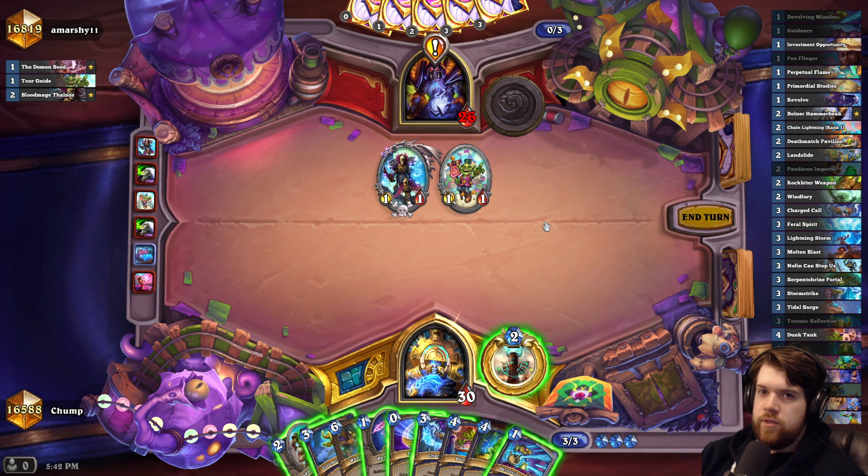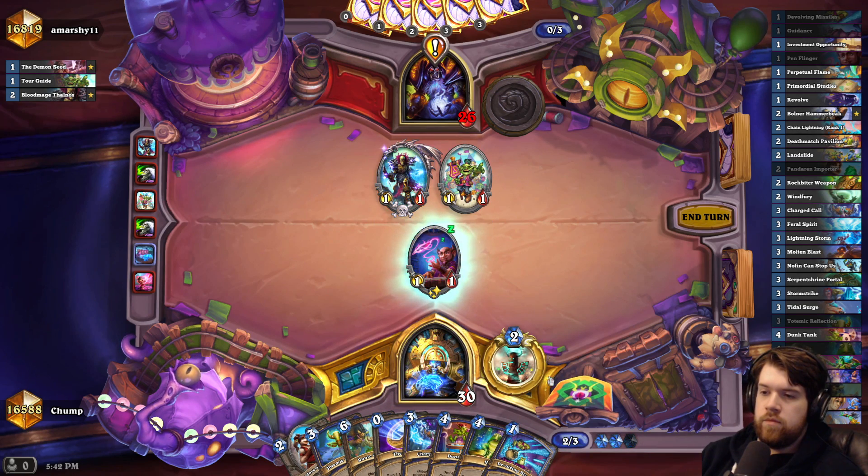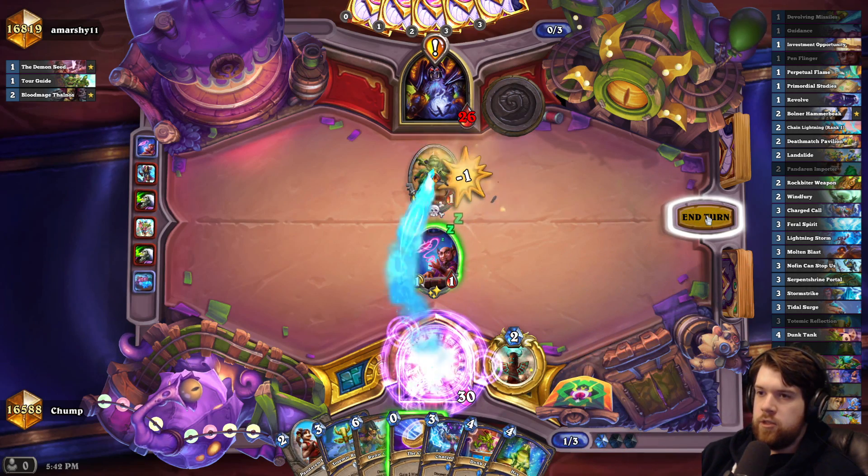Should I use Devolving Missiles on a Blood Mage Thalnos? I feel like Devolving Missiles is kind of trash against most of the Warlock's minions. So I'll just play it here.